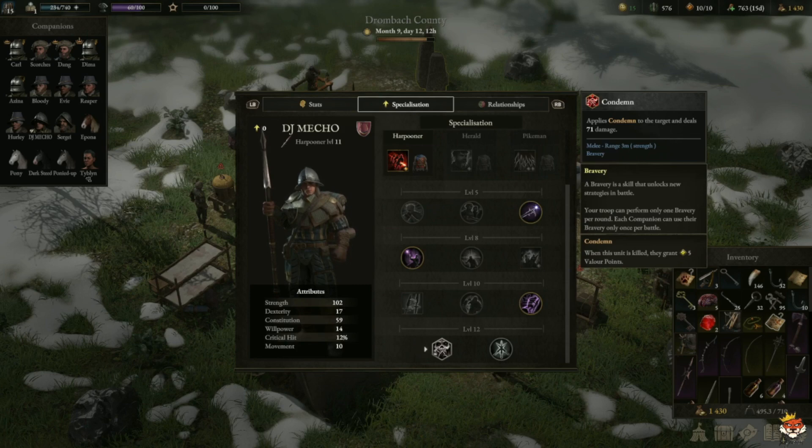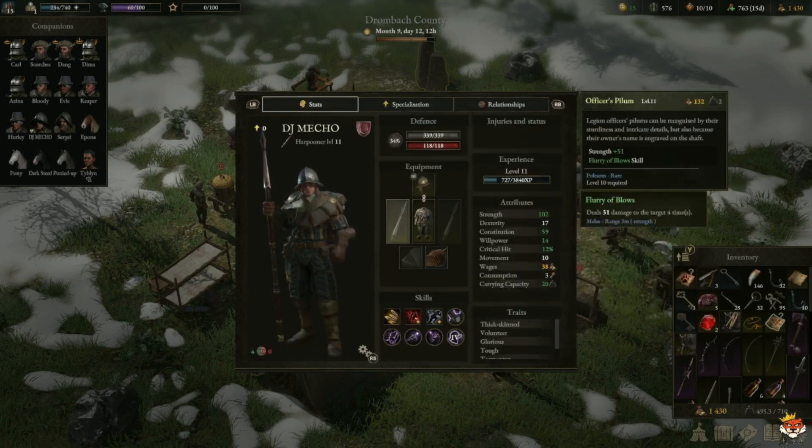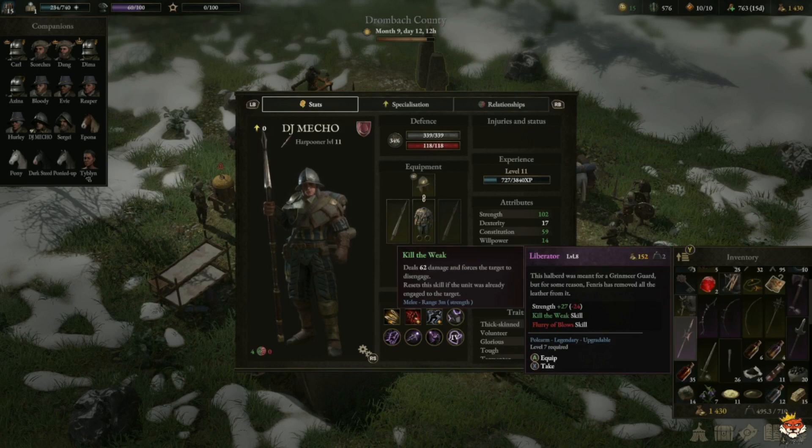For recommended equipment, the primary weapon is a spear — options include Iron Spear, Ghost Pike, and Rhyme Steel. You can also go with Officer Pilum if you want. There's also the Liberator — this one isn't upgraded so it doesn't do as much damage. It's considered a weak skill that deals some damage and forces the target to disengage, and if the unit was already engaged to the target it breaks that engagement.